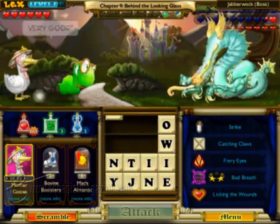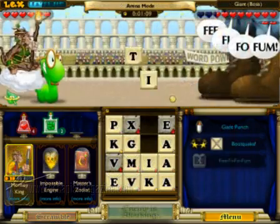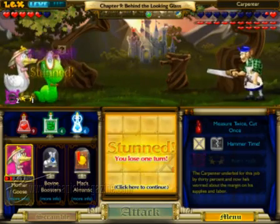Their attacks can cause all sorts of trouble, like locking letters making them unavailable, filling the grid with hard-to-use letters, or simply stunning Lex to make him lose a turn.